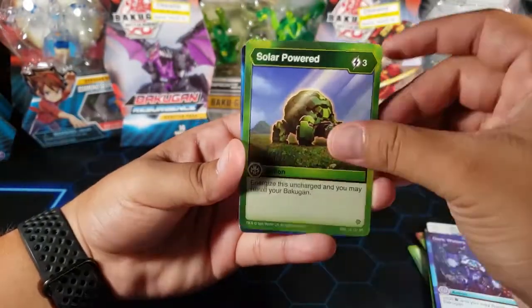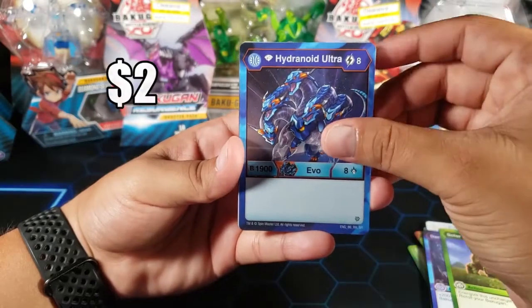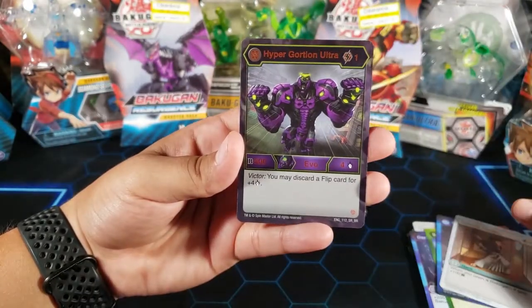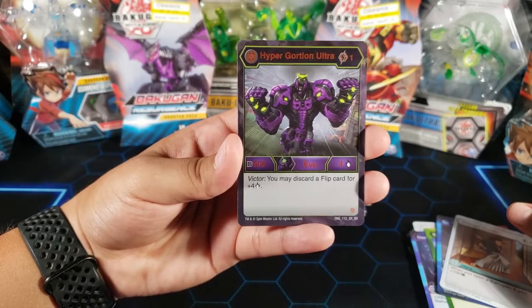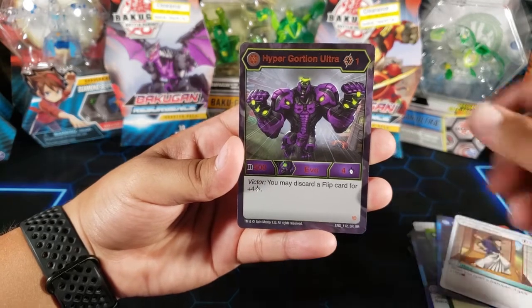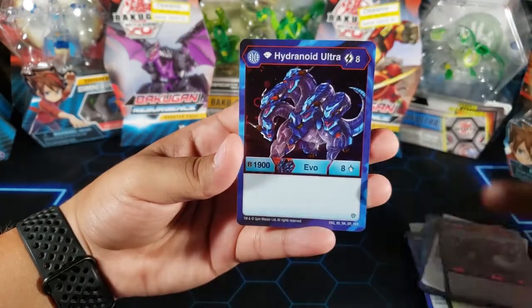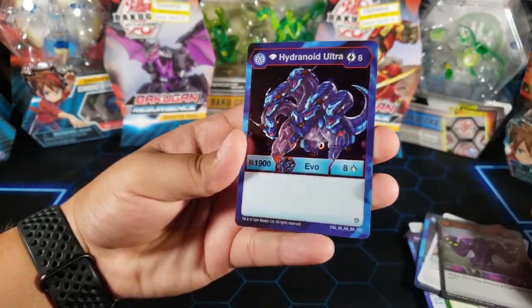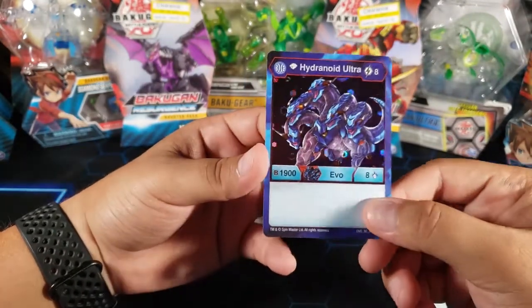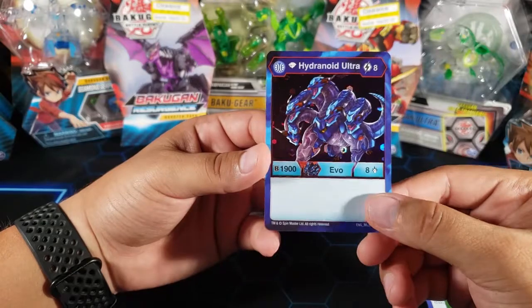Ventus Shield, Shatter Fist, Etropic Blast, Dazzle, Dark Waters, Solar Powered, Diamond Hydranoid Ultra, Shargo Ronin, Hyper Gortheon Ultra - I don't think this is one that I need but it looks kind of cool, just a super rare. And then for the last card we have Diamond Hydranoid Ultra - really cool. This is a rare hex, so at least we got a nice rare hex.